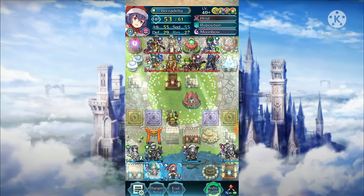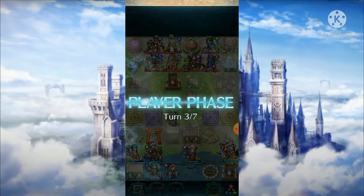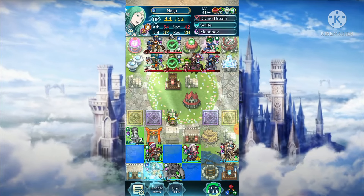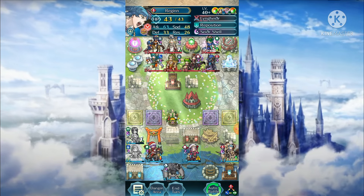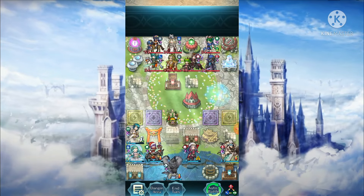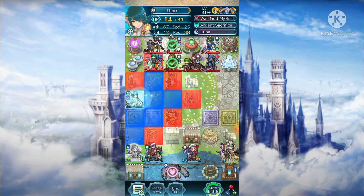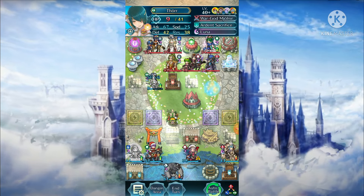Anyway, regardless of whether you're using Luna or Guildforce Special on Tor, I would suggest trying out Floor Guard at least, as it helps a lot against follow-up denial threats such as Duma, Seros, Brave Hector, and some others. I really think, again, equipping Tor with an Offensive Special has a lot more potential.